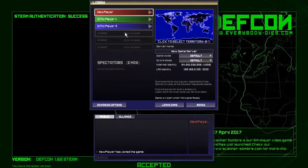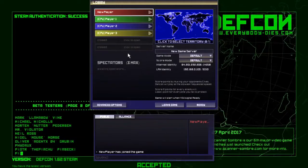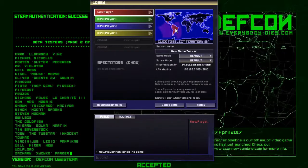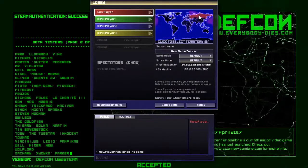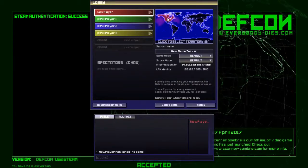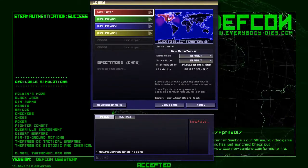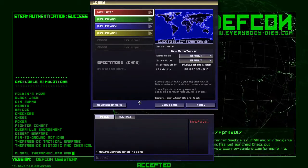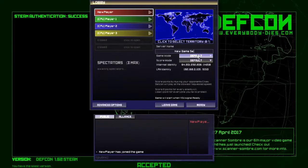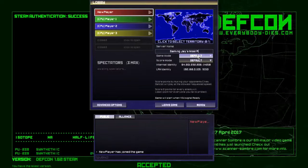I'm going to populate my world with AI players — let's go with three. There are six territories in this game: North America, South America, Africa, Europe, Russia, and Asia. I guess Australia's neutral in this one. How is Australia neutral but Canada is not? If anyone's gonna be neutral, it's Canada. We'll call this Gaming J's Most Awesome Server.